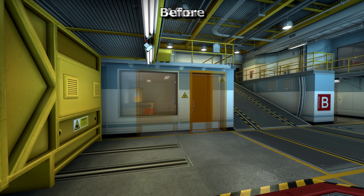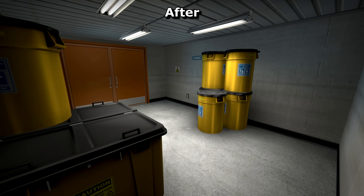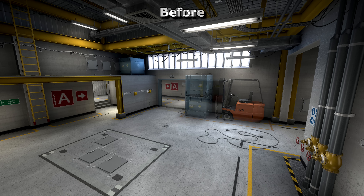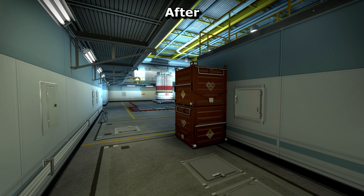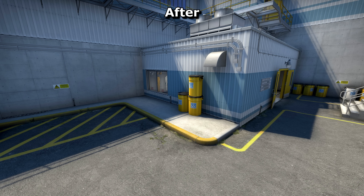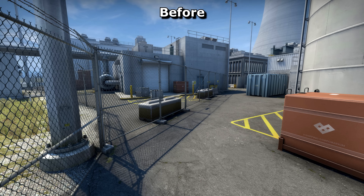Toxic is back to how it used to be, though still at a new location. The window has been removed and replaced with a double door. In T lobby, the route to Squeaky has changed to make movement smoother. The forklift has also been removed, making it a lot more open. Cover has been added to this corner in B in the form of a tall metal crate. The bollards outside have also been removed to give you fewer things to get stuck on. The cover on top of Mini outside has also been removed, making it more open.